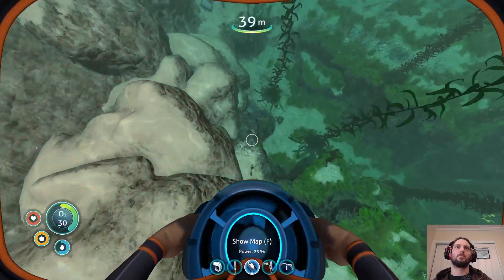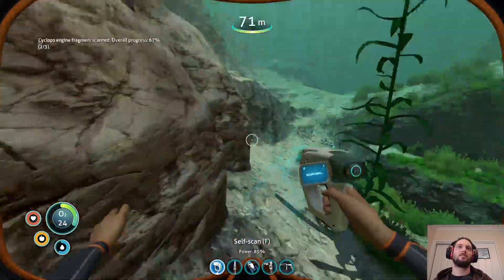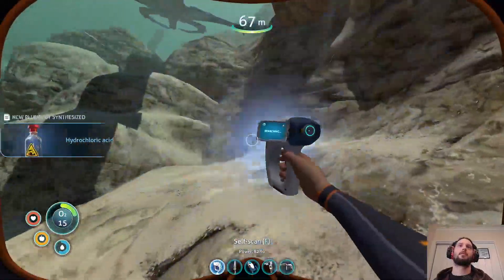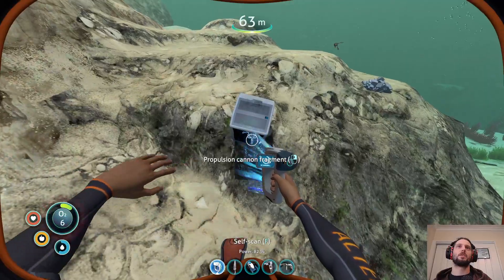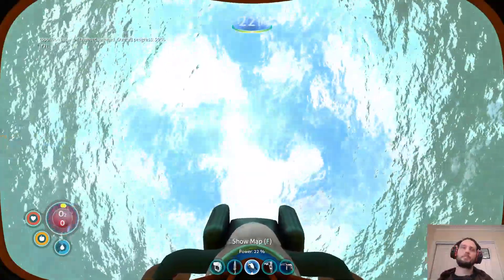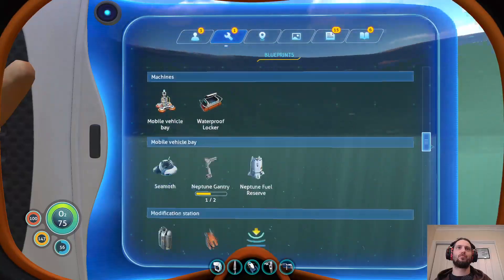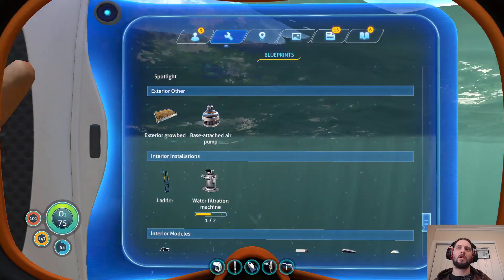Hydrochloric acid is engine fragment — okay, so we need that. Here's two more, so that's these done. Hydrochloric acid is nice if nothing else because it itself is a check. Propulsion cannon fragment — oh there's a power transmitter there too. Let's get oxygen first. So hydrochloric acid we now have. Exterior grow bed. Water filtration machine is propulsion cannon I guess. What's the exterior grow bed? There's one fewer thing to get from the bulb zone — ion battery, fantastic! That is really big — we need to get some ion cubes but once we do, I think we go to the mountain early.